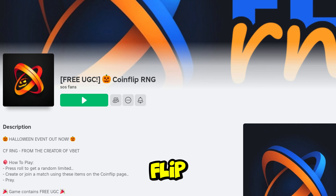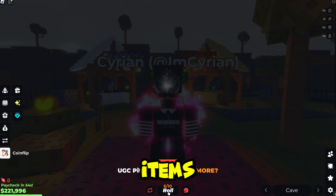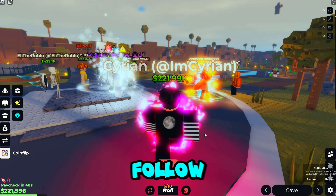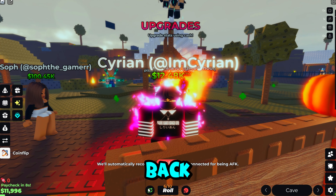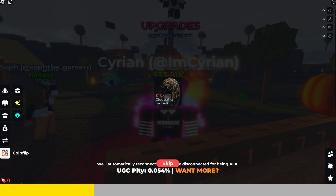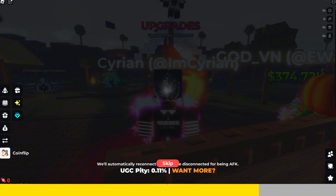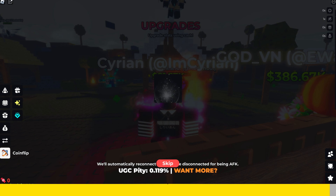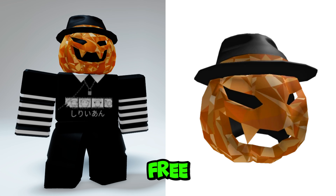Do you want to get the newest free Halloween item? Search and join the experience Coin Flip RNG. This game is a normal RNG game but the twist is you can get real free items by spinning. Follow where I go so I can show you how to upgrade your stats to increase your chance of getting the item. After upgrading, go back to rolling to possibly get the free item. This is what the free item looks like when worn on your Roblox avatar — the name of this free item is Fancy Pumpkin.